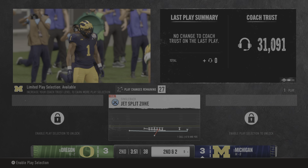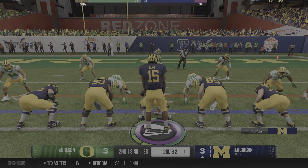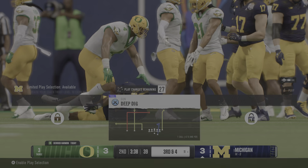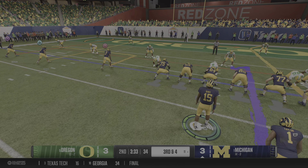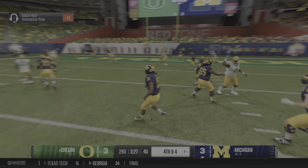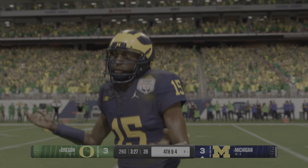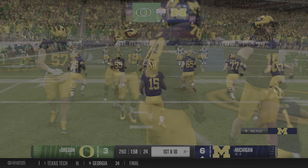Good job making that read to the middle of the field and working against those safeties — a big play results. They've got him but he picks up eight yards, sets up a nice second and two. Now the running back's got it again — tackle behind the line, a loss of two. Crucial third down in the red zone. Can they keep the drive going or settle for three? Dropping back — it's Banks — that one is incomplete, the defender was right there. It brings up fourth down, though the good news is they're still in field goal range.